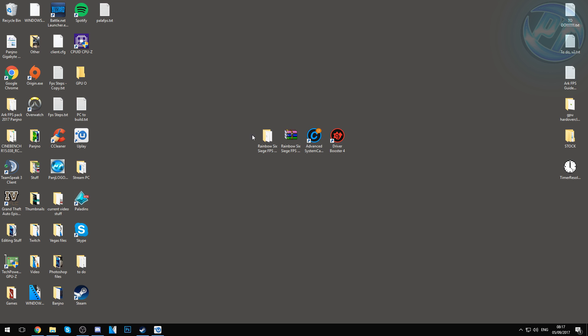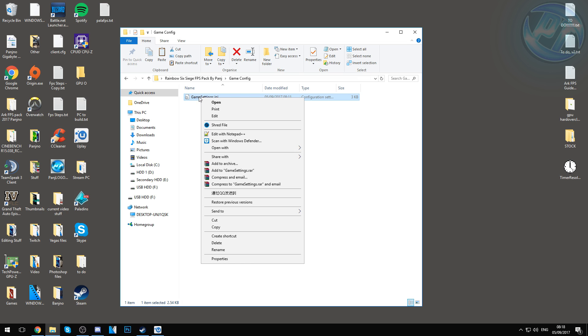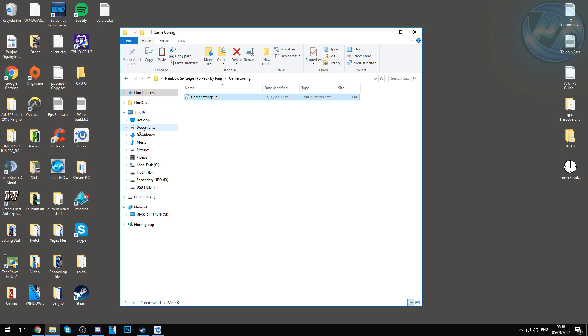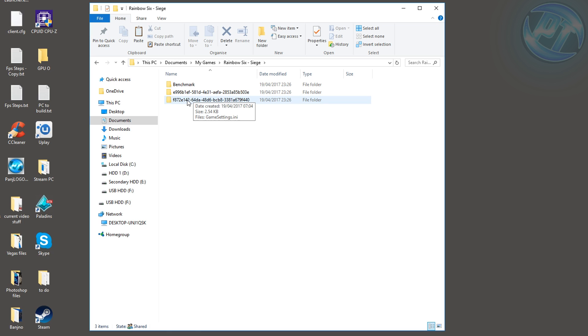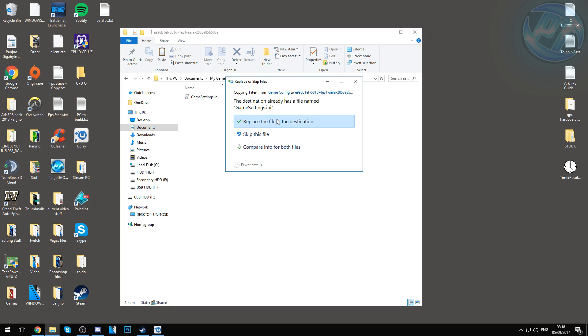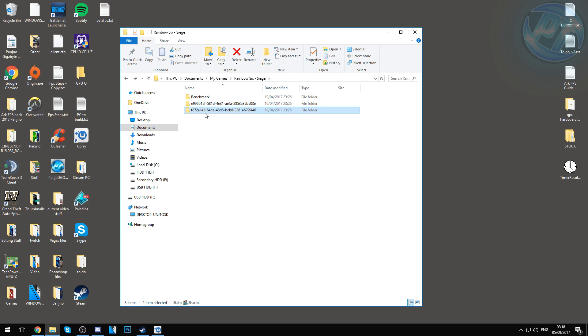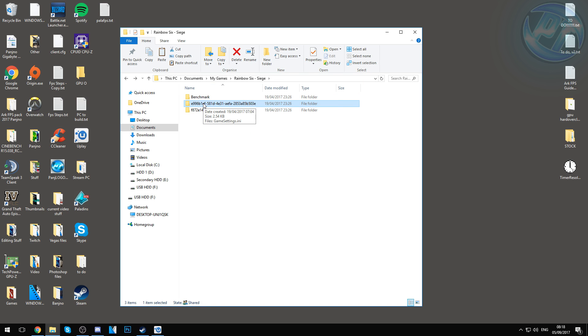Now we can apply our game config. Go inside the folder provided, go into the game config file, right-click on it and hit Copy. Then go into your Documents, go into the folder called My Games, and inside there you'll see Rainbow Six Siege. Inside that folder you'll notice one or more randomly-named number profiles — these are your player profiles. Go into each one and paste, replacing the gamesettings.ini file. Do this for all the randomly named folders.